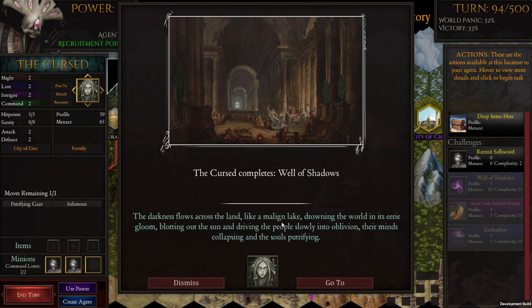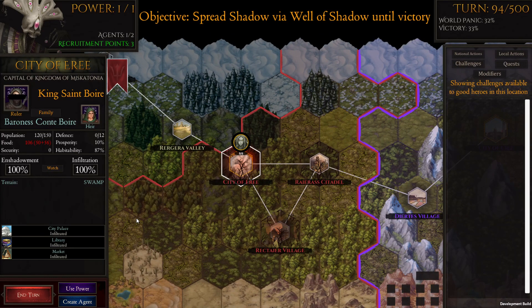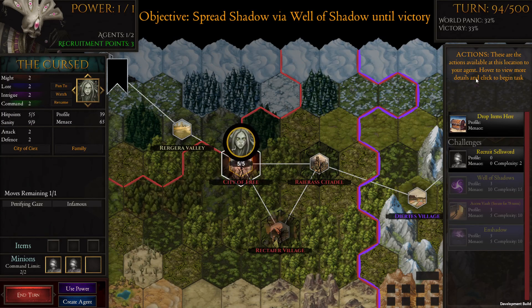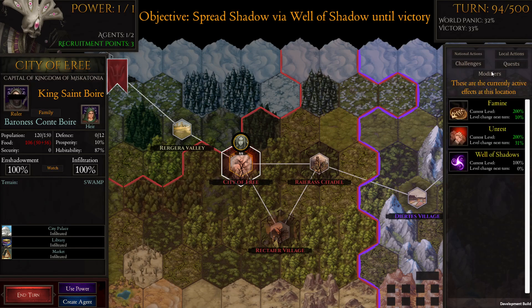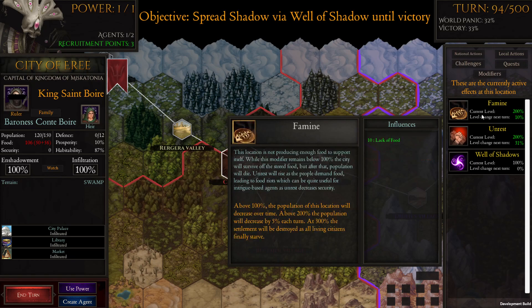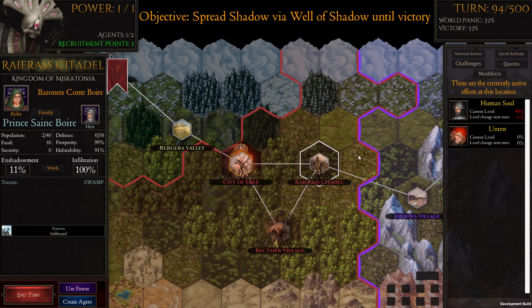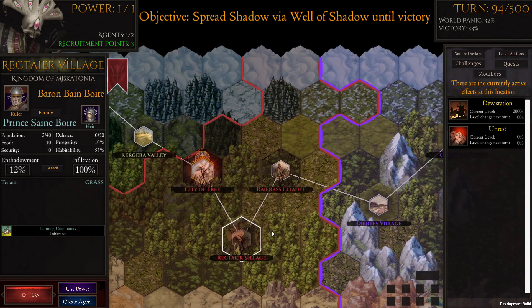'The darkness flows across the land like a malign lake, drowning the world in its eerie gloom, blotting out the sun and driving your people slowly into oblivion, their minds collapsing and souls putrefying.' If we click on a location we can see the modifiers: high unrest, famine, and a well of shadows. We can see the different modifiers all going on at once.